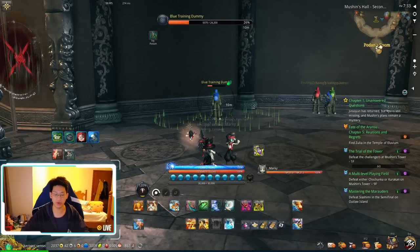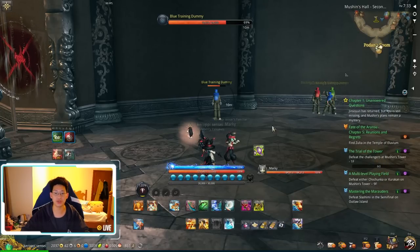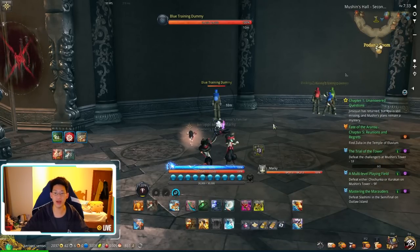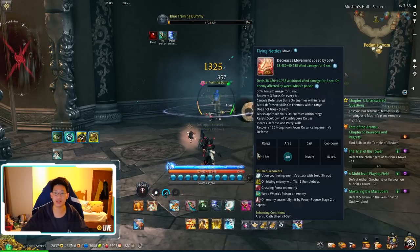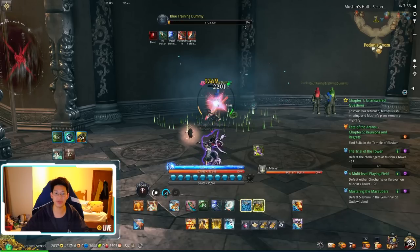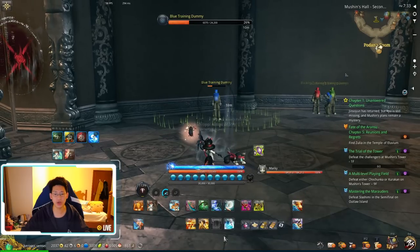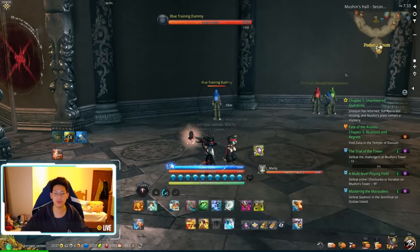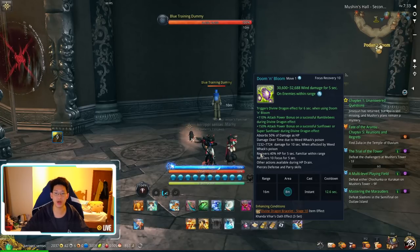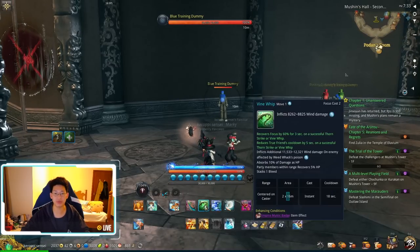Later on when you get your Mystic Badge, you want to start casting Vine Whip, which is your 2. So the rotation becomes: F, 3, 2, then F again for Flying Nestles for more damage, then left-click, right-click, left-click, right-click, and that's it. The basic combination is F, 3, 2, left-click, right-click, rinse and repeat. You press F twice because of Doom and Bloom and Nestles.